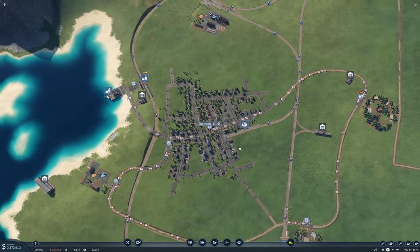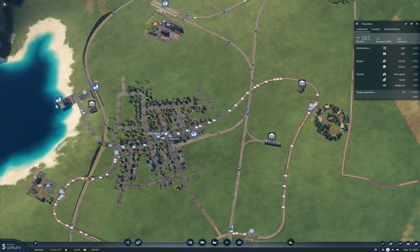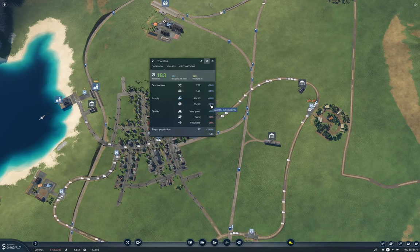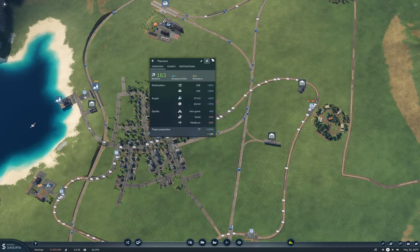Okay, so I do remember we were messing about with Thornton getting machines here. And I don't know if you can read this, but we're doing a fair chunk of the machines — 90% right now. We had a delivery of machines, and now the amount's dropping off. But also, tools is below 100% as well.